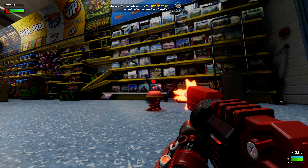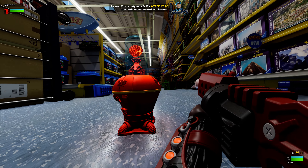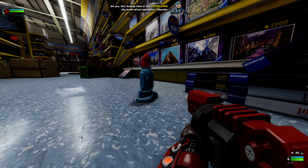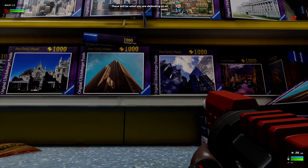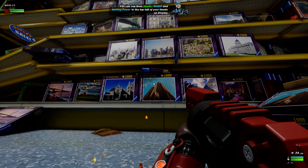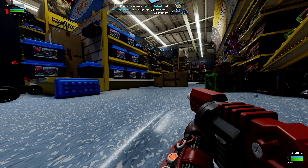This beauty here is the hyper core — the brain of our operation. Literally. These will be what you're defending at all costs. You can see their health, shield and battery power in the top left of your heads up display.